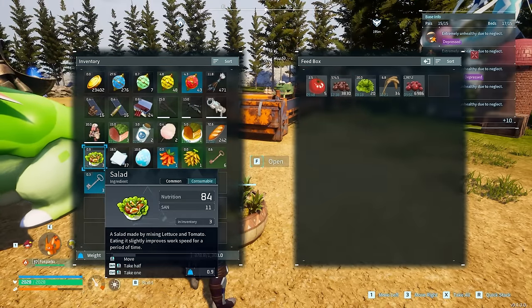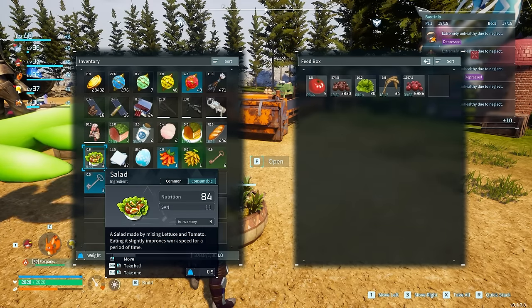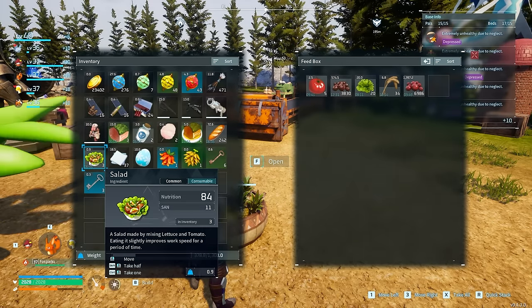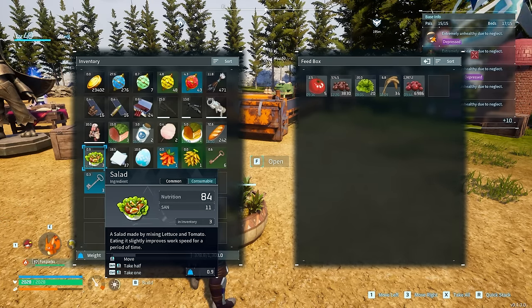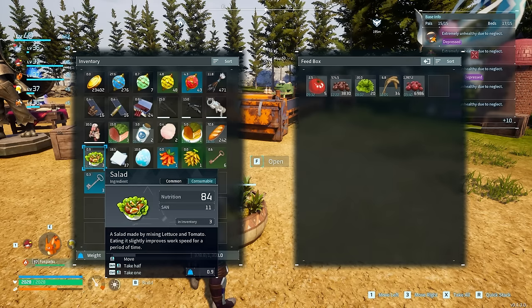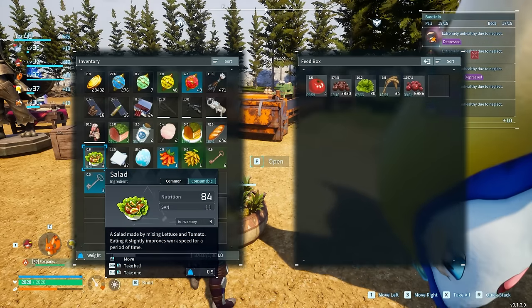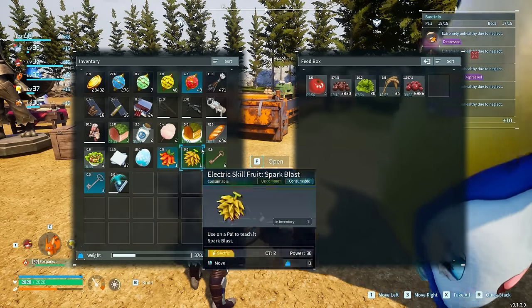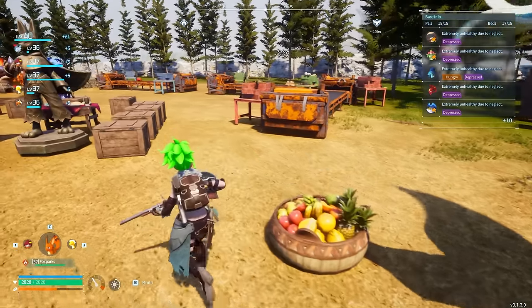Here's the next awesome thing about salad. Look at the actual underneath writing on it: salad is made by mixing lettuce and tomato, but also eating it slightly improves work speed for a period of time. So it's insanely easy to make, it's actually nutritious, it gives SAN, and it also gives a work speed boost, which is an incredibly powerful thing that you should be using inside of your base.